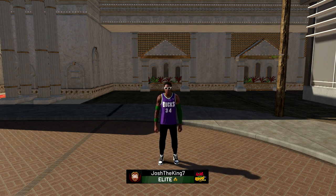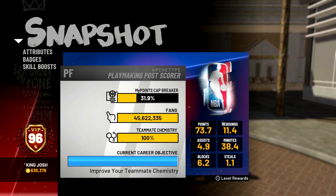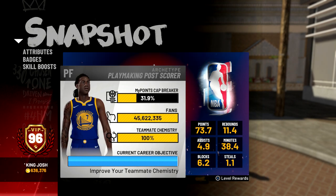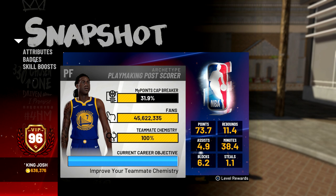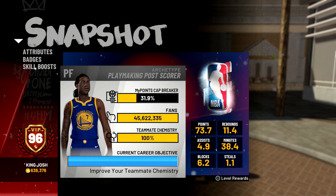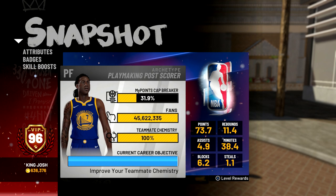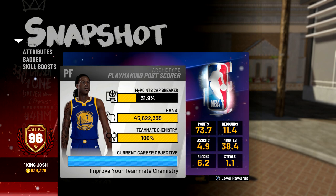What's up guys, it's King Josh back with another video. Today I have an attribute update for you guys. I'm actually a 96 overall and as of right now I'm 31.9% to 97. I want to hit 99 as soon as possible but the grind has been pretty slow. I haven't been grinding as much as I want to, but I still want to hit 99 especially before May, because I think May is the cutoff date for immortalization.